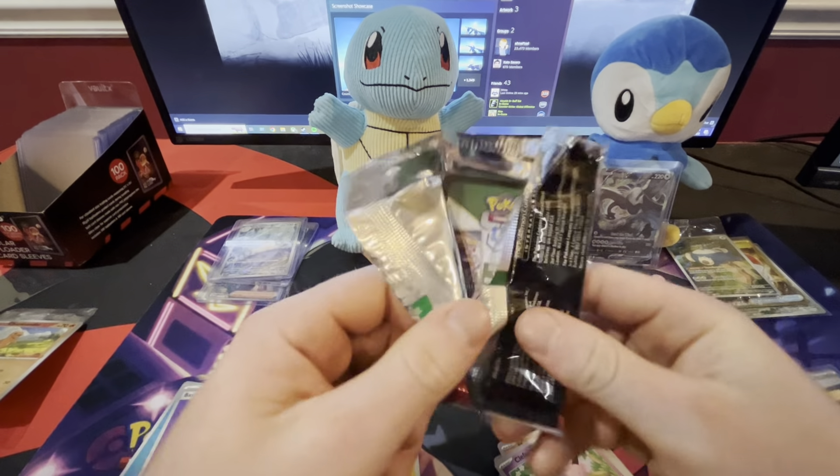These packs rip so easy too. Yeah, they're like the Crown Zenith packs. Just not as cracked as them, huh? Well, they were pretty cracked for you. Dude, that's a cool Raichu card. Did you pull Raichu? I did, I think. I like that — that might be my favorite regular holo version right there.